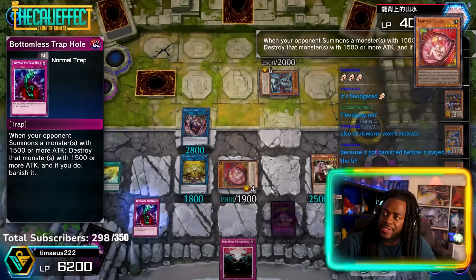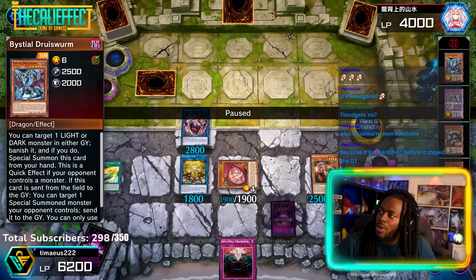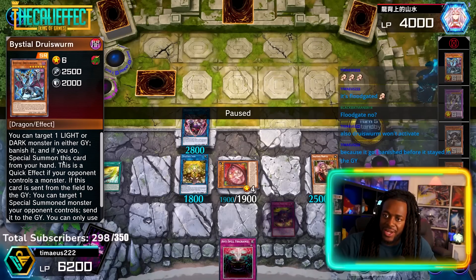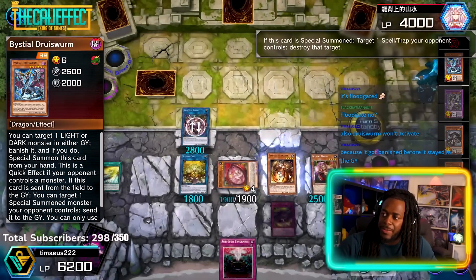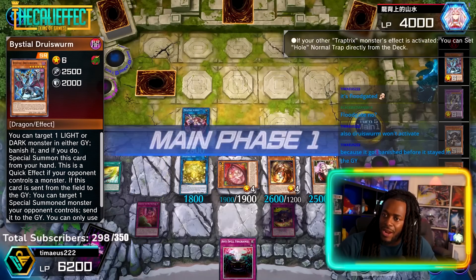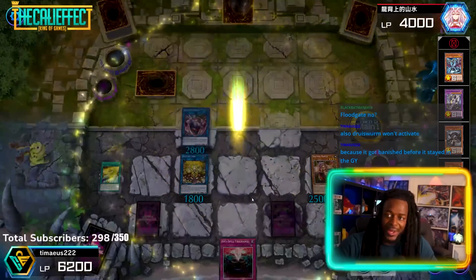Druid's Worm also won't activate because it was sent to the graveyard but then immediately banished — so it's not in the right location to activate its effect. Even if we send it to the graveyard and banish it, it still won't gain its effect because it's all part of resolution. We'll then trigger Sarah's effect, use Miramello, trigger Sarah again to gain another Trap Hole card. This is how the deck beats you — it's crazy good.